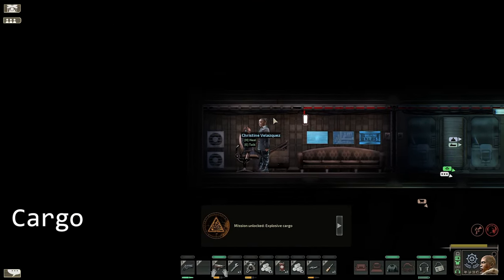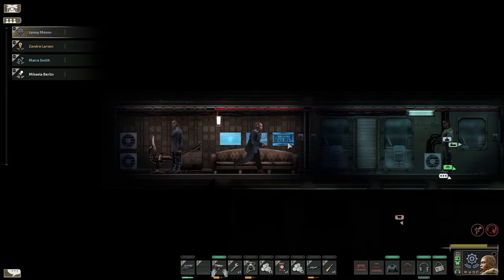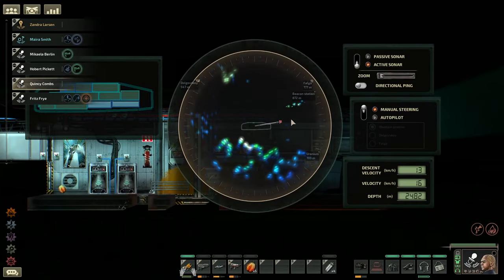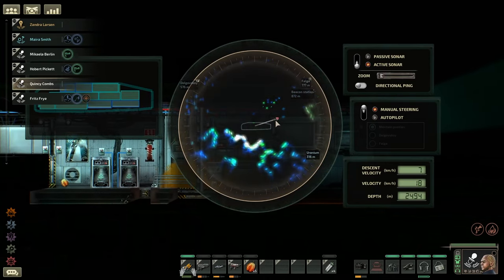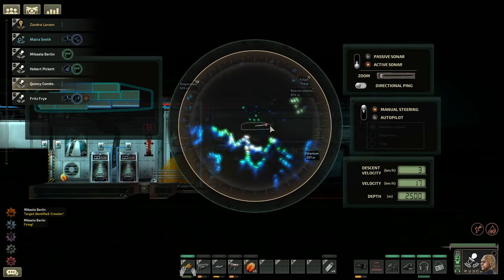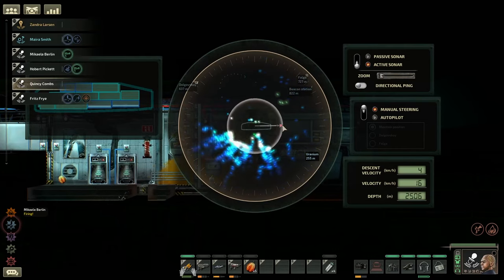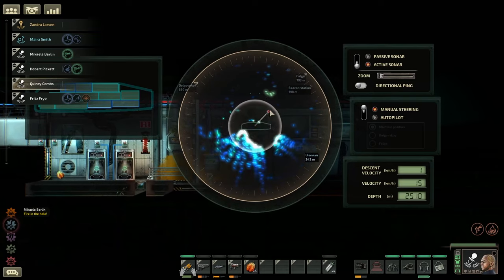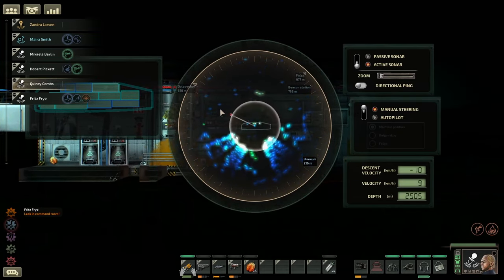Starting off with the most basic mission type in Barotrauma, we have Cargo missions. These involve you transporting different goods from one station to another. These missions are straightforward and easy to complete — simply navigate from one station to another. However, do expect that along the route things can go wrong. Your ship can be attacked, harpooned, infested, and you can even lose your cargo should it touch water or fire. My recommendation here is to have a fast ship with a well protected cargo hold.